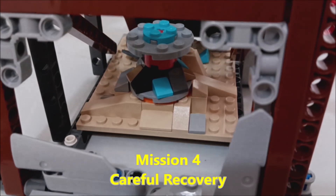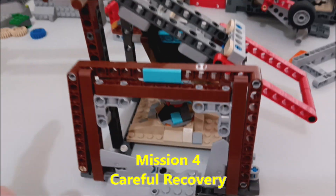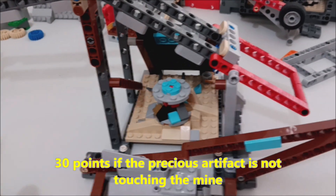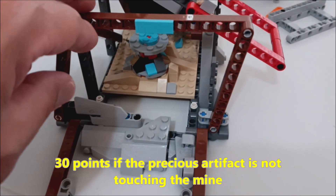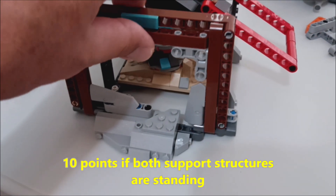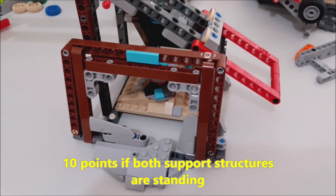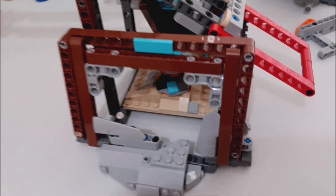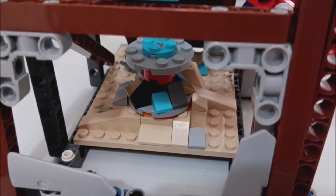Mission four is going to be called Careful Recovery. This is going to be worth 30 points if the precious artifact is not touching the mine. You get an additional 10 points if both of the support structures are still standing. So this is worth 40 points if you can get that precious artifact away from the mine and you do not knock those support structures over, which is very daunting to think about, but it's possible.